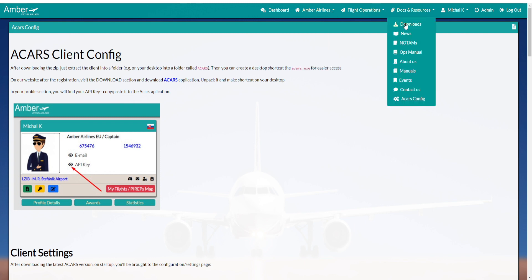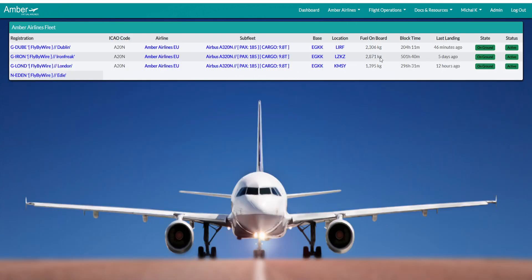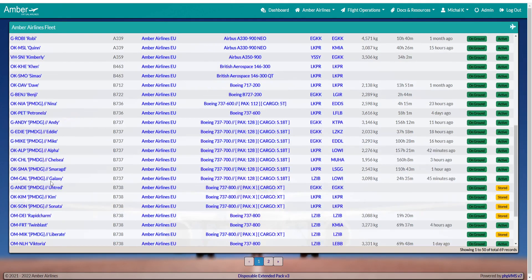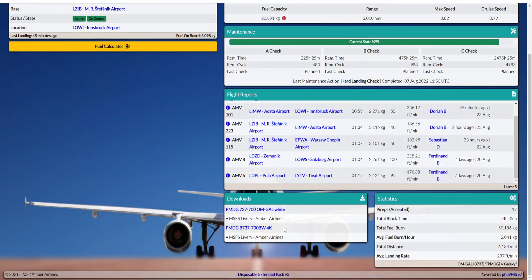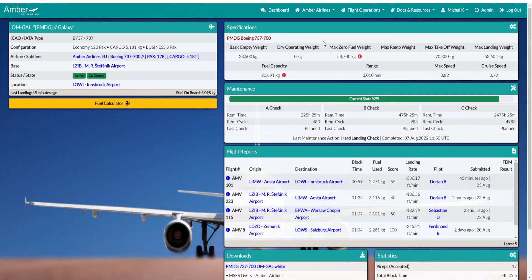Let's look at the Fleet. If you choose an aircraft — say the 737 — you can see all information about that aircraft. We have a PMDG library here to download, information about checks, how many hours it has flown, the fuel calculator, and everything. All important information is here.